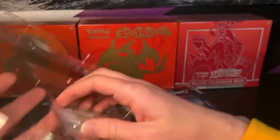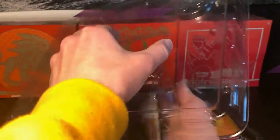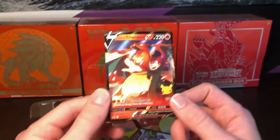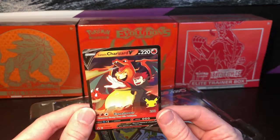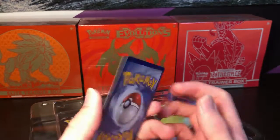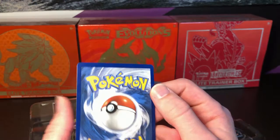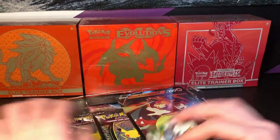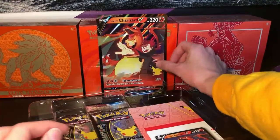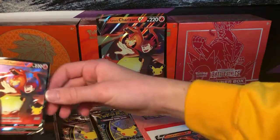We're gonna save that code card for the end of the video. I'm gonna go ahead and try to pop this out — and there it is. Here's the Lance's Charizard defeat card. Very nice, though it's quite off-center. There's the code card, save that to the end — make sure you stay around. There's the big oversized card, just set that in the back, and set Lance's with the other one.